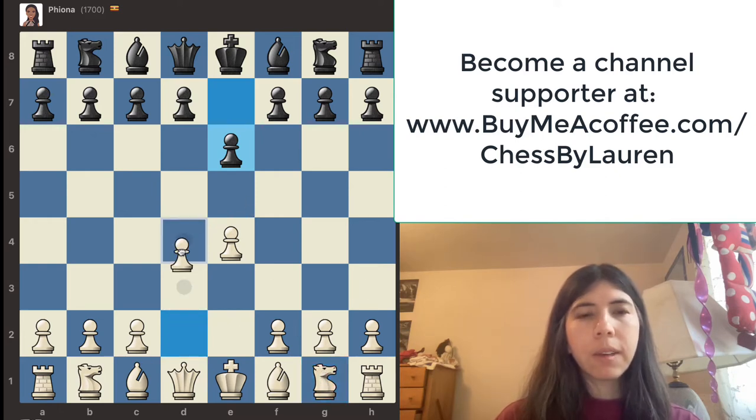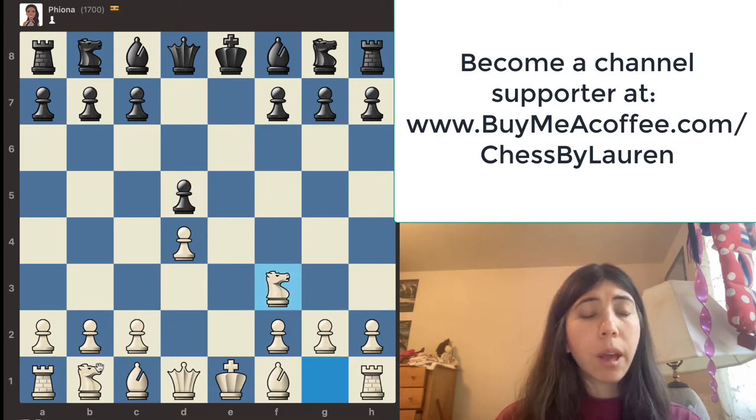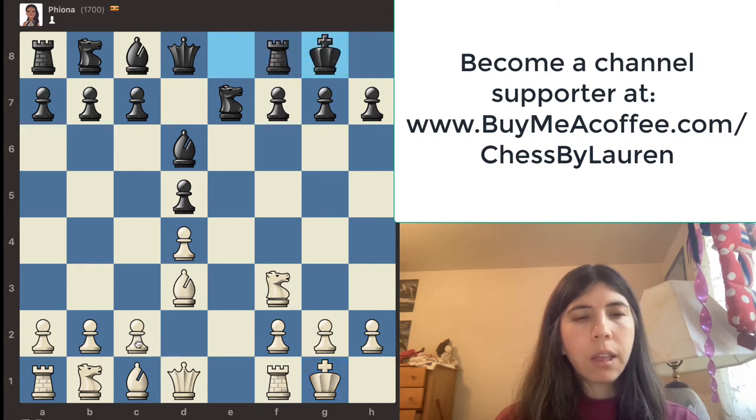This is the French Defense and I'm going to go D4, then take it, and then get my knight out. It's important to get the knights and the bishops out. I'm going to castle and then move my pawn here. I like this because now I have a really nice pawn structure.